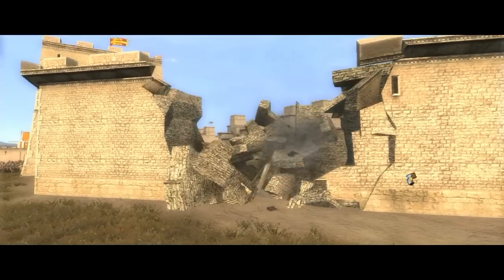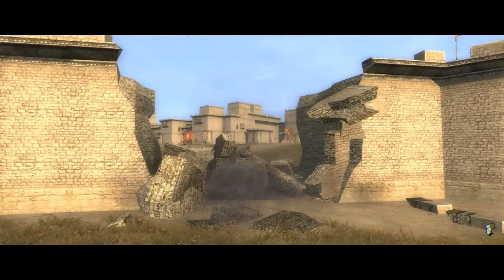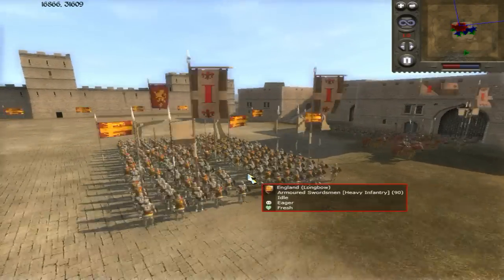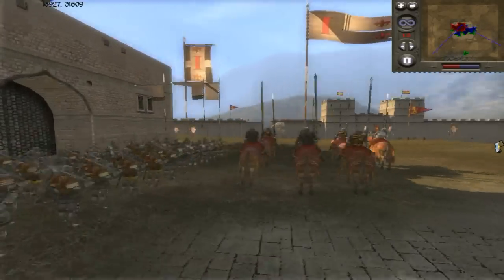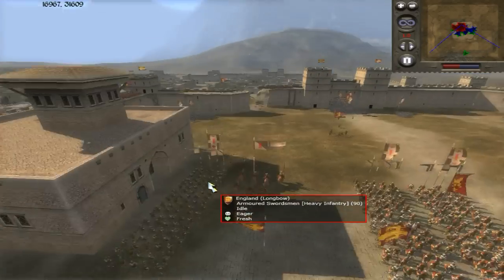Moving in on foot — there we go, now onto the causeway. Look at that nice view of the inner courtyard of where we're trying to go. The remaining English knights are down to almost nothing, but they do still have some fresh infantry — these are probably the general's retinue, the heavy bodyguards sitting up inside the palace, just waiting for this final battle to take place.